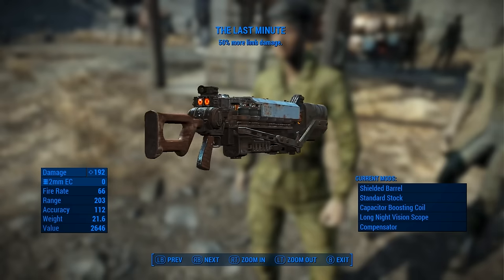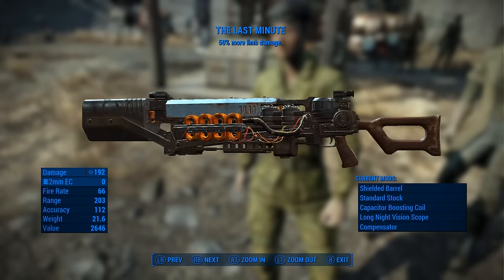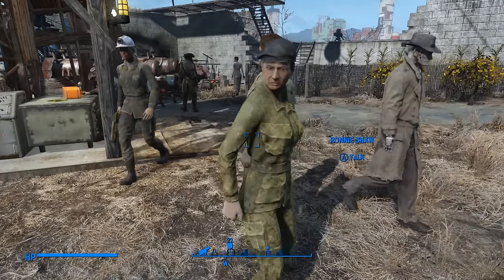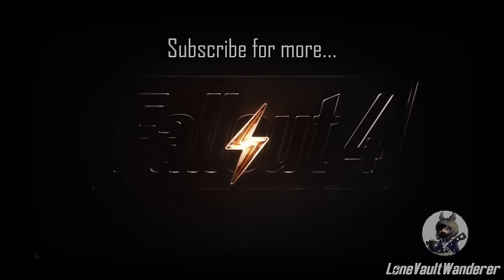Don't wait until the last minute before you buy The Last Minute, a Gauss rifle that does more limb damage. You can obtain this weapon from Ronnie Shaw at the Castle, but only after you complete a certain mission for her.